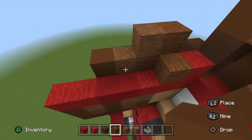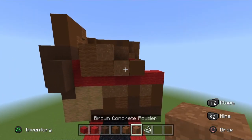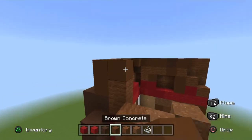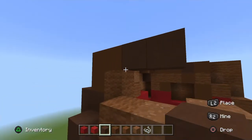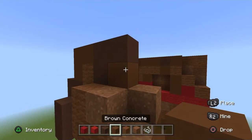Go behind that brown powder and place a brown powder. On the far left go up two brown wool, then a brown concrete on top. Go across two brown terracotta on the top — on the far left one go down one, place brown concrete there making a square.